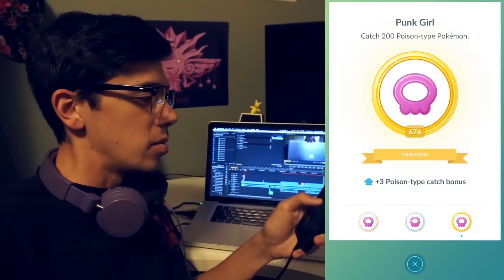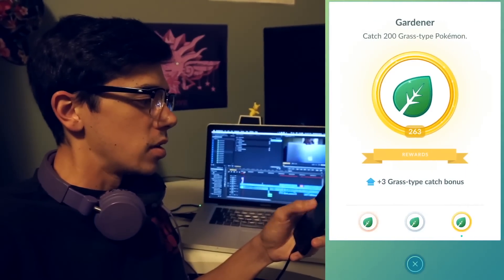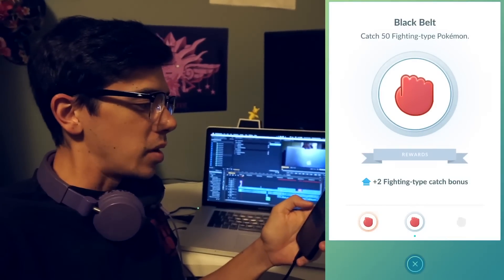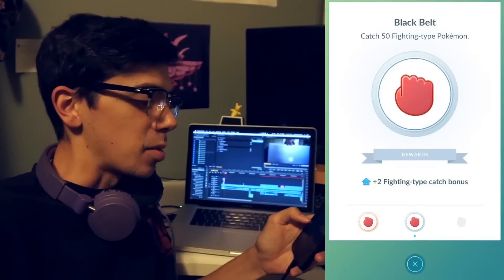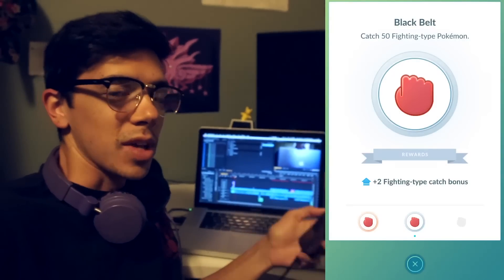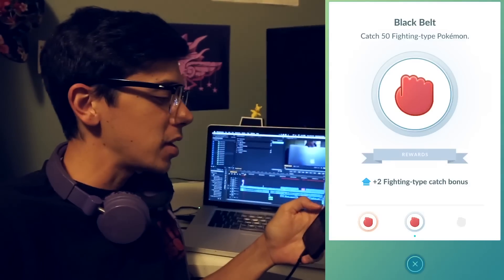Bird Keeper, Punk Girl, Ruin Maniac, Hiker, Bug Catcher, Swimmer, Gardener — those are my gold medals. For silver, Black Belt — this is for fighting types — I get the plus 2 fighting type catch bonus. We still don't know what percentage or how much that actually increases my chances of catching a fighting type Pokemon.